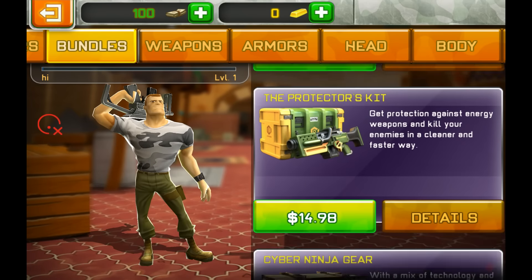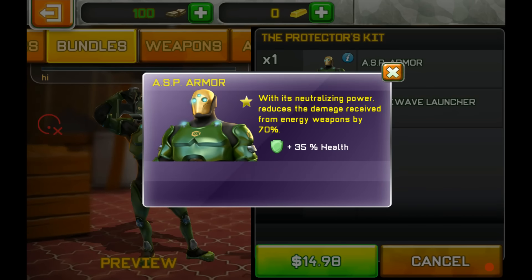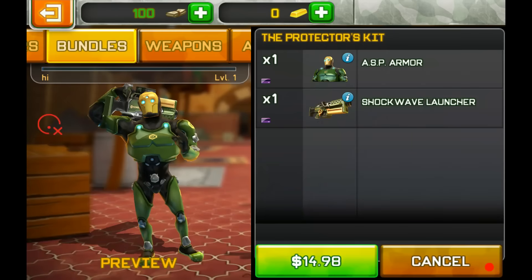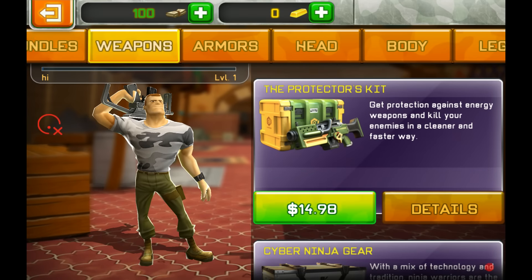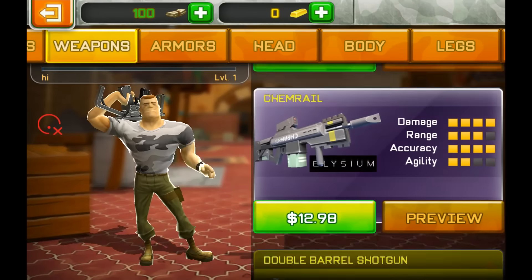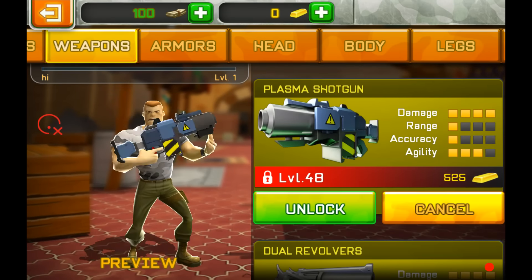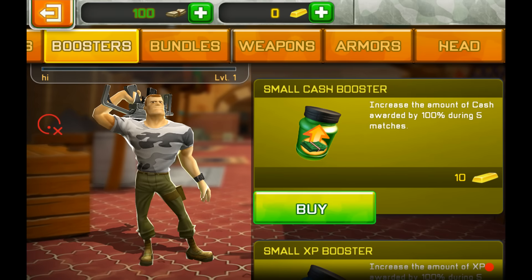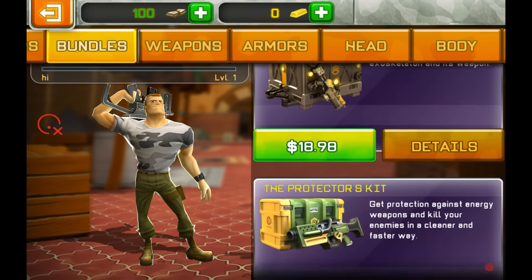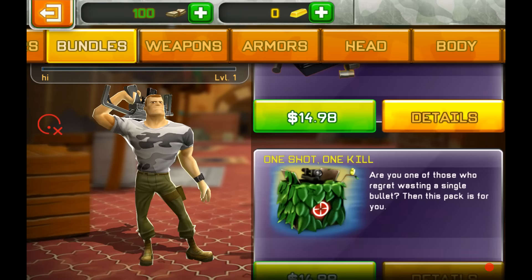Second is the Protector's Kit. The ASP armor is okay — it reduces damage received from energy weapons by 70%. That means it covers the Plasma Punch, the Zap Gun, the Plasma Shotgun, and also the Proton Gun — the Ghostbusters-style weapon. Yeah, it reduces 70% damage from those as well, so pretty cool.